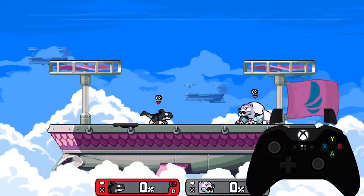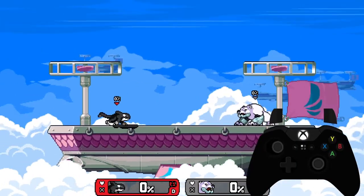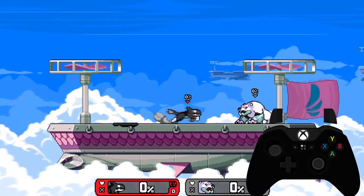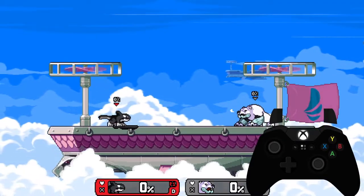What the hell's a moonwalk? Moonwalking is when you slide backwards during your initial dash animation of your run. If you want to perform a moonwalk, all you have to do is slide your left stick in a half circle motion below or above the neutral position.